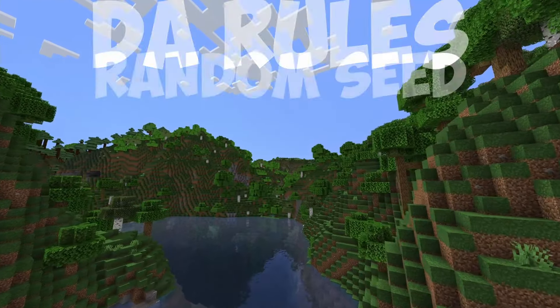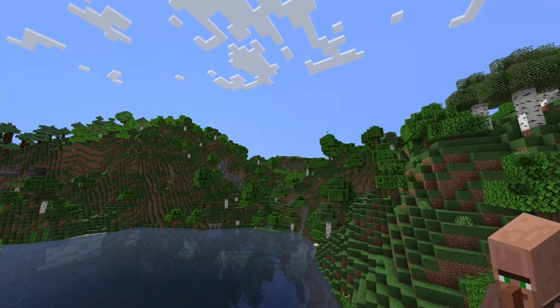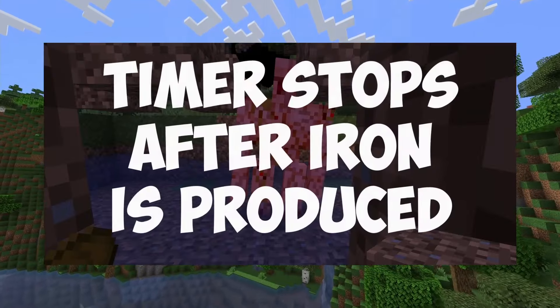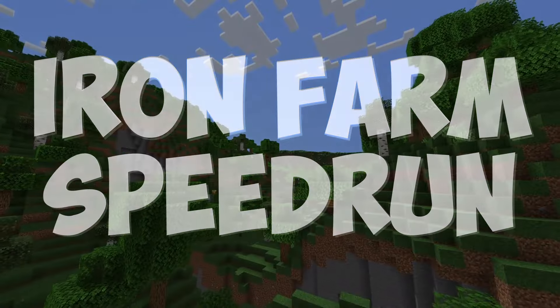Let's lay down some ground rules. First, I will be on a completely random seed that I have never seen before, although I may reset if there is no village nearby. Second, the farm must be 100% automatic, meaning I can't kill the Golems manually. And third, the timer will stop as soon as the first Iron Ingot is produced. With that out of the way, let's speedrun an Iron Farm.